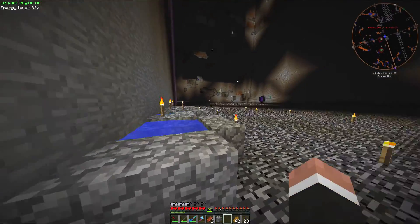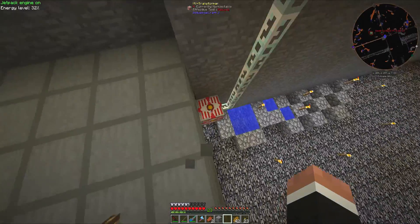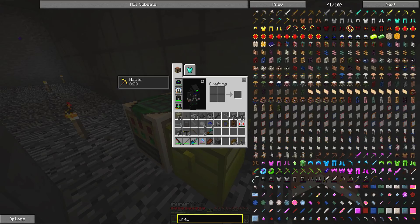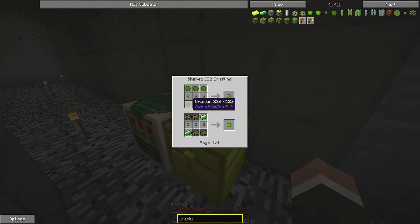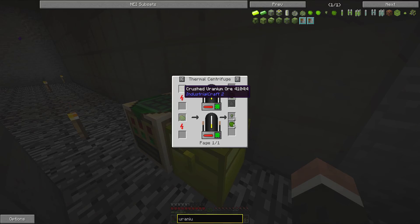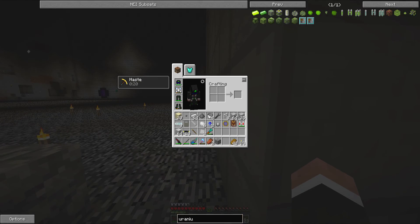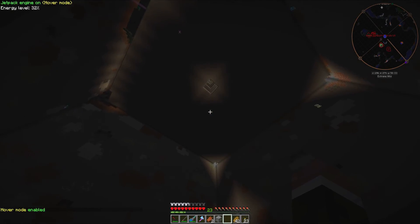I'm going to go ahead and try to get some nuclear fuel. What I'll need to get is this enriched uranium nuclear fuel, and I need to put it inside of these fuel rods. To get this I need uranium, which I have, and these tiny piles of uranium which I can get by centrifuging crushed uranium ore. And that's how you do it. Let me get up there — you probably saw it the last time I was up here. It's this orange suit over here.